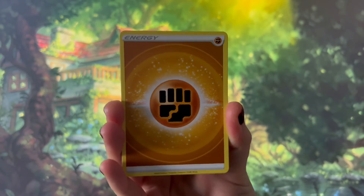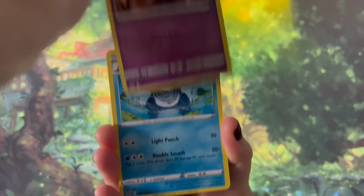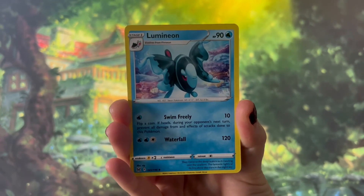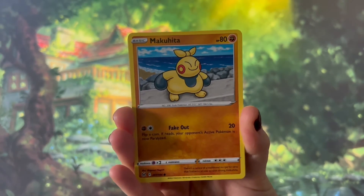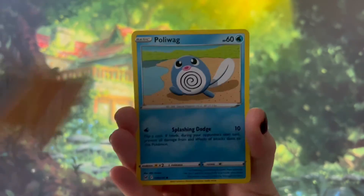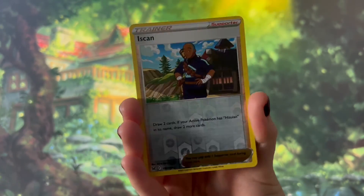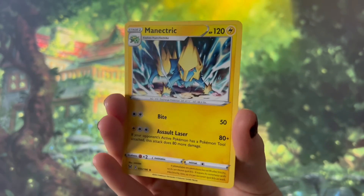We have the energy card, Haunter, Pulliwell, Lumineon, Jinx, Makuhita, Bronzer, Phalanx, Pulliwag, a Reverse Holo Iscan, and a Manectric.